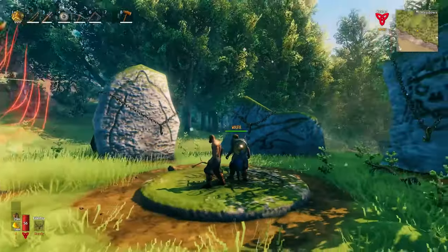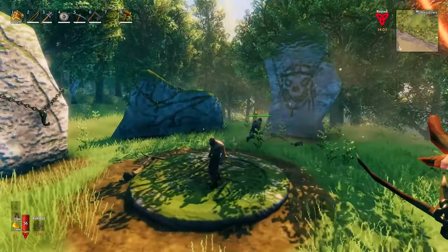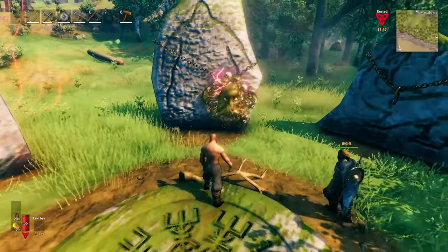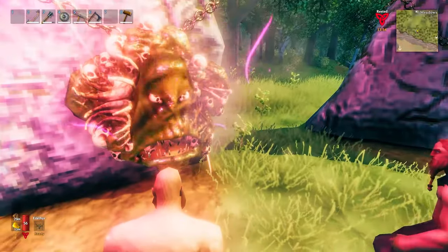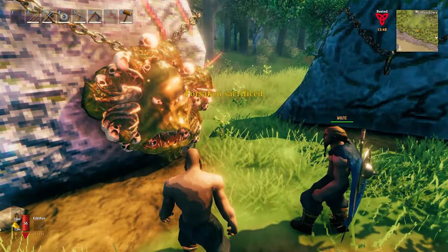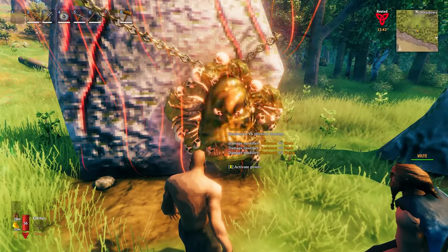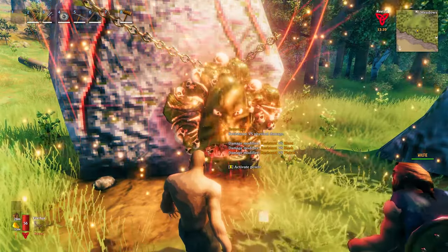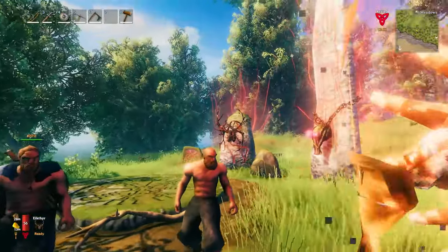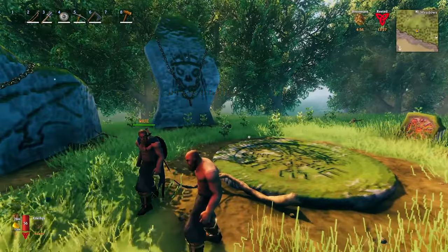We're back here — we've just killed Bonemass. This is Bonemass's stone. Press E on this one, and there you go — there's Bonemass. That looks pretty cool. This buff gives you resistance versus physical damage: blunt, slash, and pierce. This might actually be useful exploring the next zone where your face will get chewed off. Press F — boom — five minute resistance buff. Tank stuff.